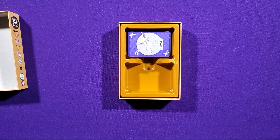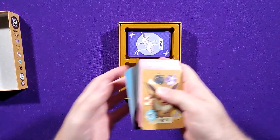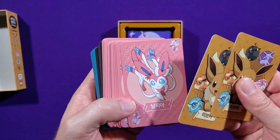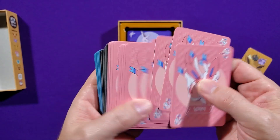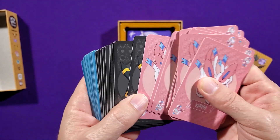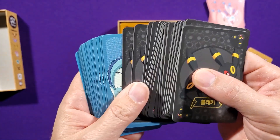Let me get these open and we'll take a look at these cards. The cards are double-sided, so you've got the Pokemon that we were talking about on one side, and we'll look at the other sides with the point scoring in a minute.